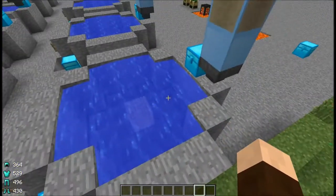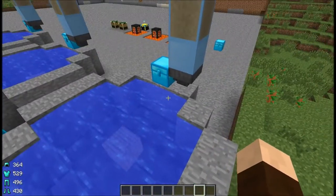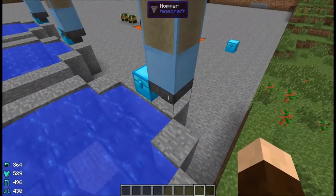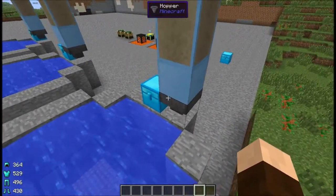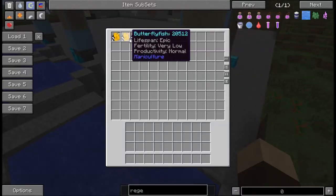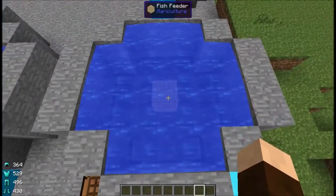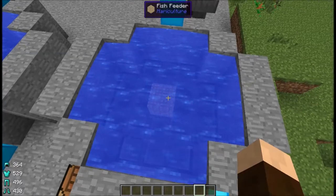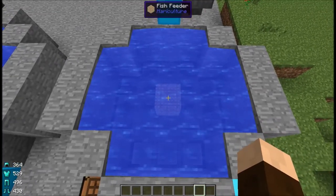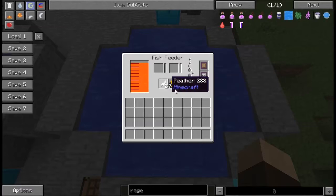The incubators and the fish feeders don't automatically output to adjacent inventories, but with hoppers you can make things a little bit easier. The hopper underneath the incubator will automatically pull out the inventory from the output and deposit it into the chest. You can see that I have tested that with all the different breeds of fish.